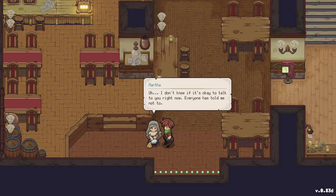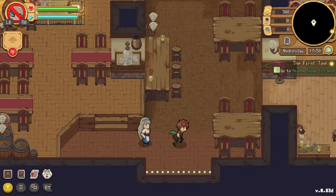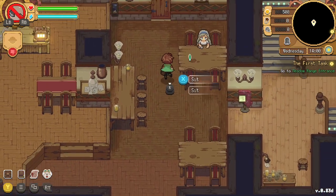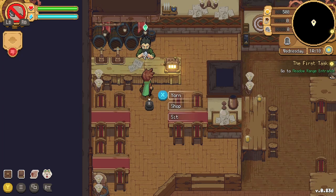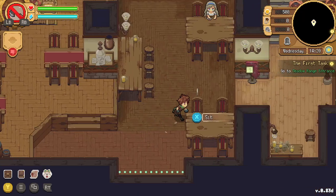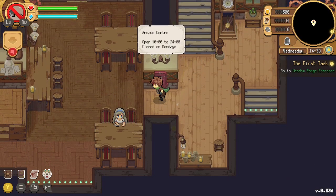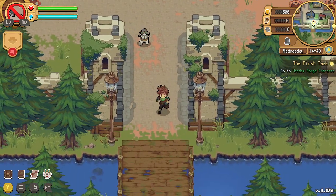There's a girl here — Rue or Martha. Everyone has told me not to talk to her, but she seems pretty and nice. She could be a marriageable candidate if we can get married in this game — I don't know yet! Another character says: 'Show me you're good enough, then we'll speak.' I wonder what the previous chemist did to make everyone distrust the association.